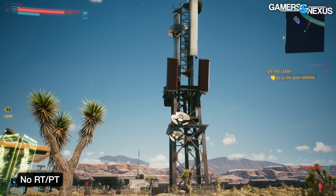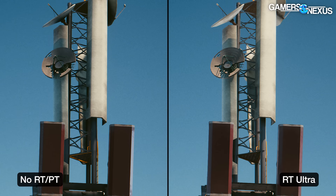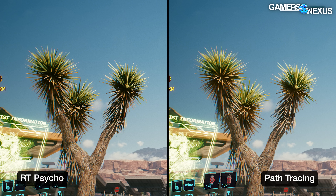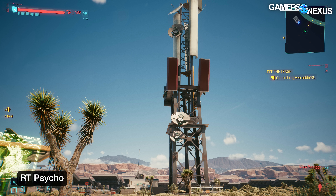Neon signs over wet streets are an obvious go-to, but a bright, sunny outdoors scene gives a totally different test case. Comparing no ray tracing to RT Ultra: several shadows appear on the satellite dishes that don't exist without RT, and existing shadows are far sharper. Adding RT Psycho, it's nearly indistinguishable from Ultra. Moving to path tracing, the undersides of all objects — solar panels, Joshua trees, the triangular platform, and the center of the tower — are all lit from below by reflections from the desert surface. If there's any scene where extra light bounces look appropriate, it's midday in the desert.